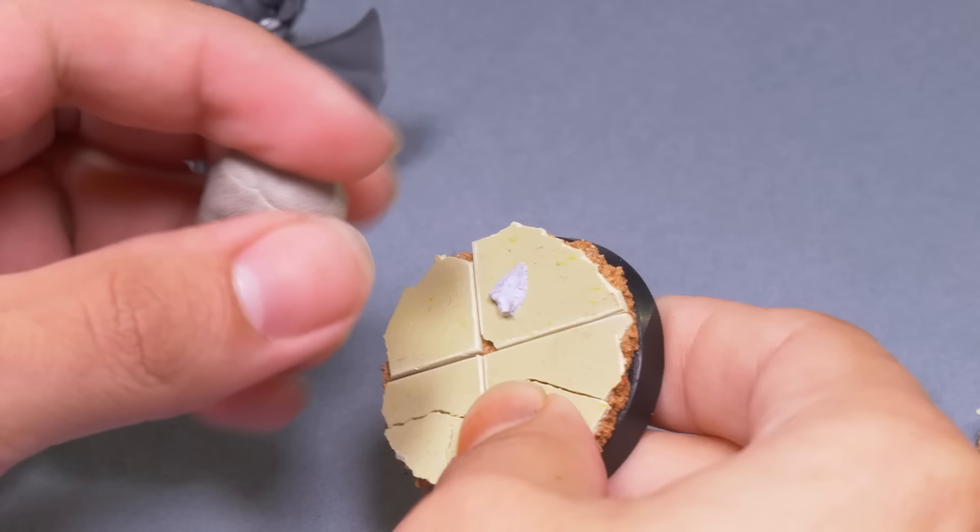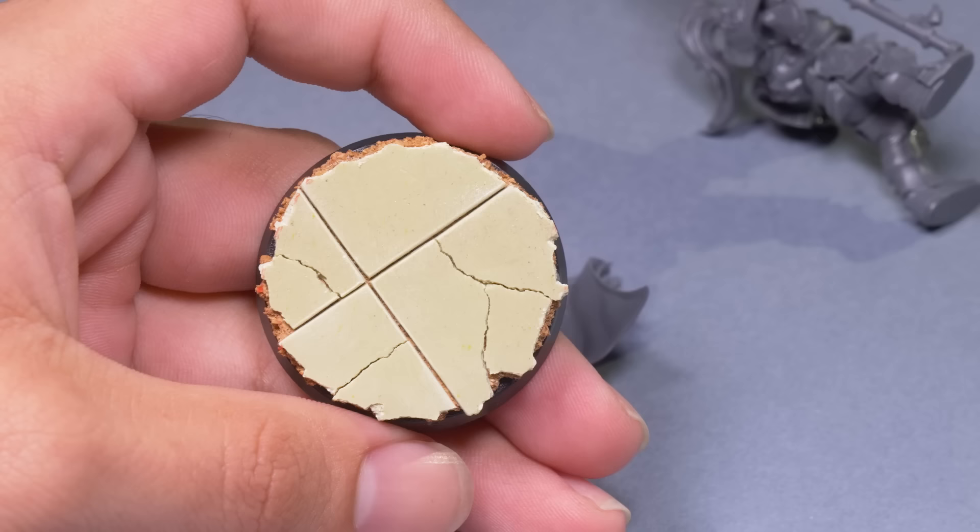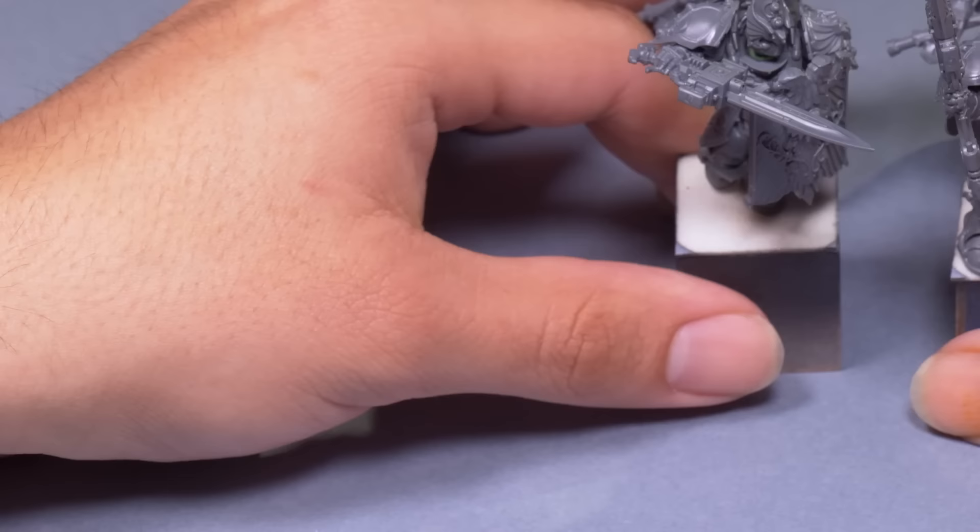The only bases I thought were regal enough for the golden bananas — some marble. I did this by rolling some Milliput out flat, then letting it harden, then cutting it into squares, chipping and snapping it here and there, and then gluing them to cork. I think it makes for very impressive bases for some very impressive Superboys. I stuck everything down in some paint handles. It's time to get to work.